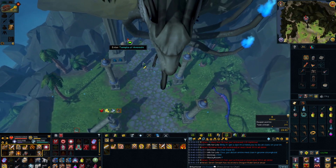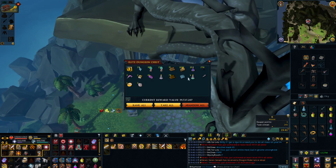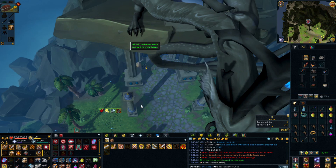I'm going to quickly claim my ED1 chest. Done six runs. 60 mil from six runs — not too bad, about 10 mil a run. The most I got was 26 scales, most of them were like 7, 10, 14, that kind of amount. We're going to bank all that — nice 60 mil in the bank.